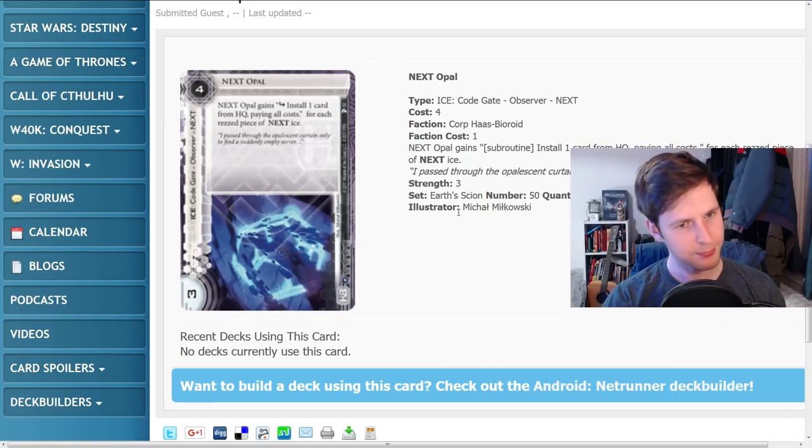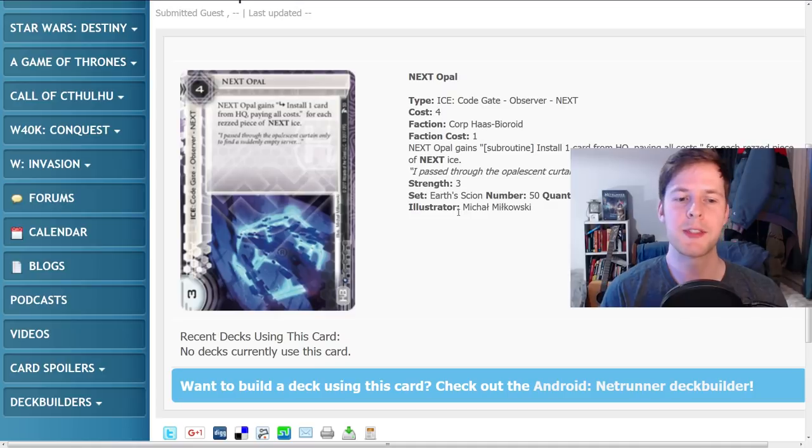Let's start here. This is Next Opal. Next Opal is a code gate — it's an ice. It's also an observer type and a next type, as all the next ice generally are. Next Opal has three strength, four to rez. It gains 'install one card from HQ paying all costs' as a subroutine for each rezzed piece of next ice, and it is one influence.